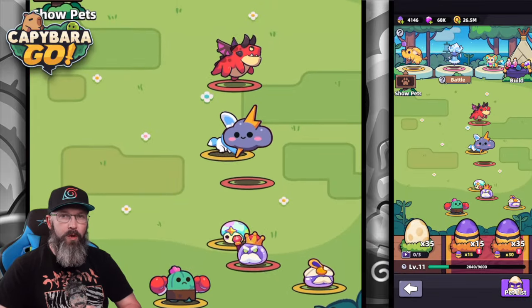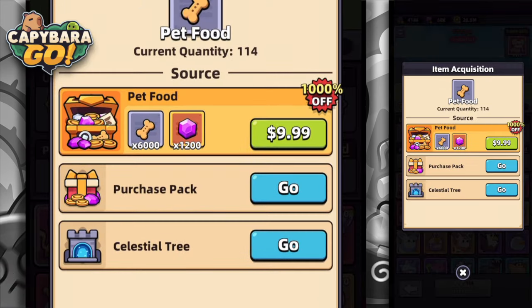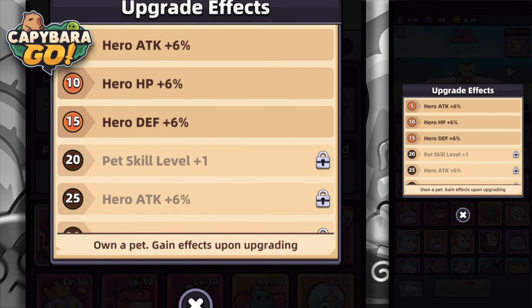When you finally land on one of these pets, you'll get 20 copies, which is enough to take it to level 16 inside the game. So you'll get those passive buffs of plus 6% for attack, defense, and HP. That's a nice little gain, plus now you've got an immortal pet.